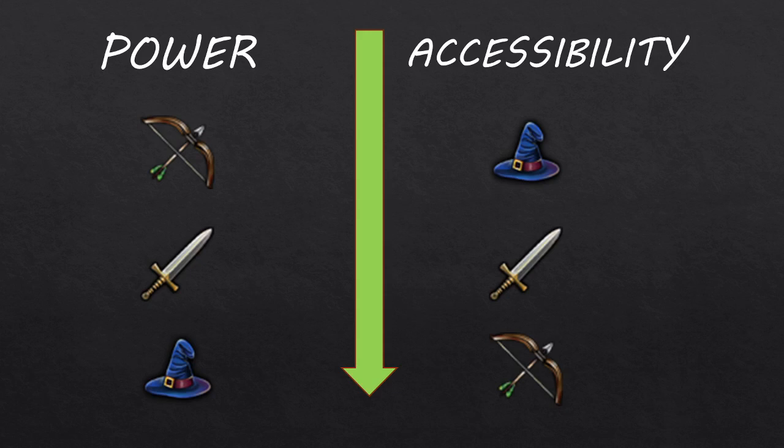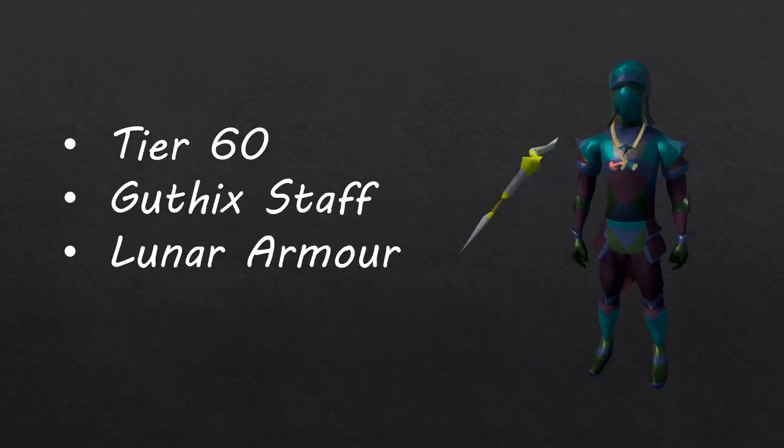Our journey starts around the time when you will obtain tier 60 equipment — in other words, Gothic Staff and Lunar equipment. At this point, there isn't anything you can really kill for a direct gear upgrade, but instead there are two bosses you can start killing for other rewards.